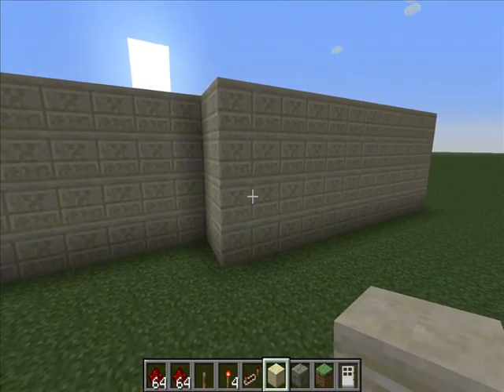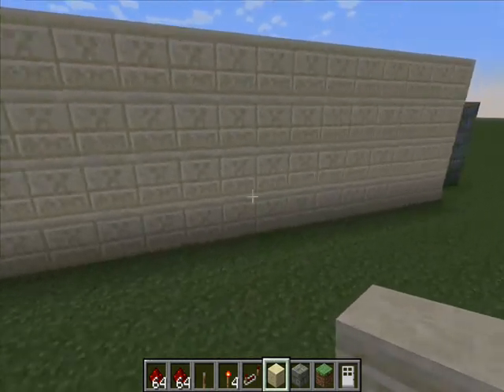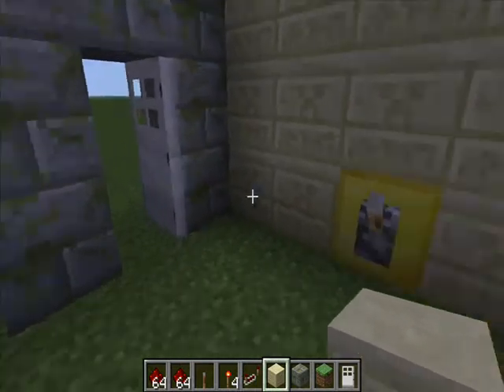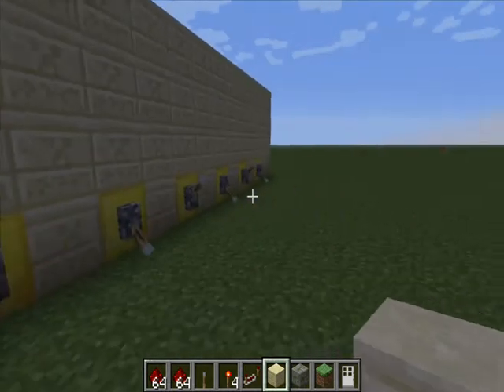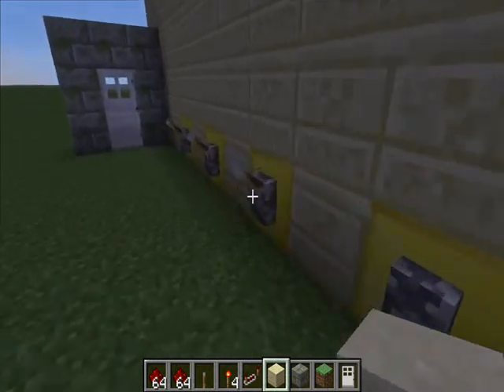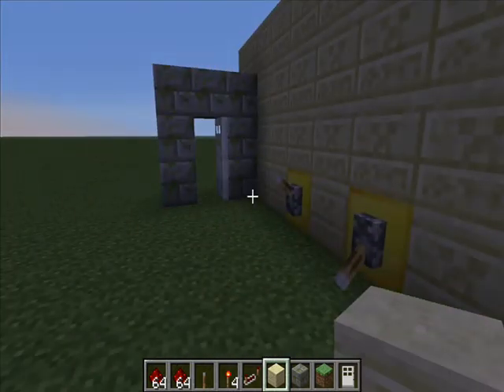I made a wall around my password system. You can make it underground if you don't want to make it look so big as I did. You can see when I set the wrong combination the doors are closed.